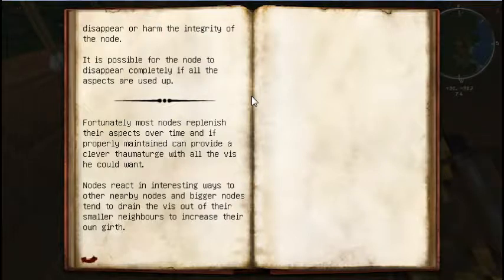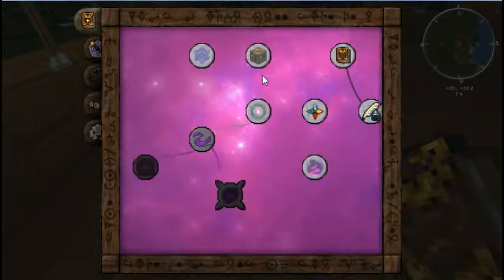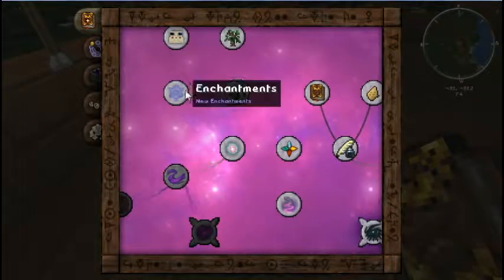That's new. It is possible for the node to disappear completely if all the aspects are used up — I already knew that. Fortunately, most nodes replenish their aspects over time. Nodes react in interesting ways to other nearby nodes, and bigger nodes tend to drain the vis out of their smaller neighbors to increase their own size. The smaller neighbors might just start to regenerate as well — that'd be like a giant chain reaction.